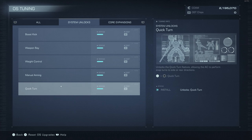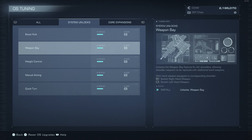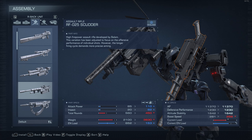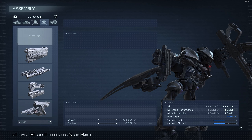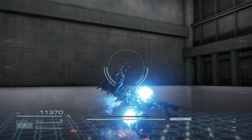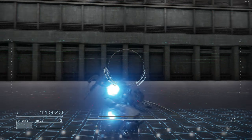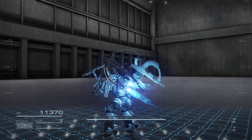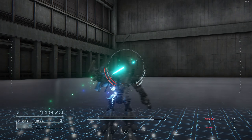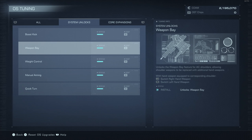Going over the rest of the tuning options I didn't prioritize: Weapon Bay is basically just having your hand weapons equipped onto your shoulders, which sounds cool. Unfortunately it removes your shoulder weapons, and you have to switch to that weapon rather than firing all four at once, which can be annoying. You benefit way more from just using your shoulder weapons, since you can fire all four simultaneously for a bunch of damage and stagger.